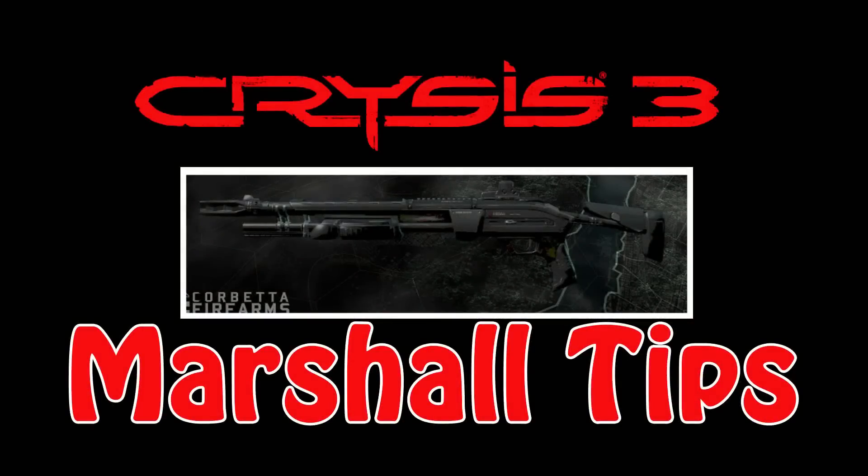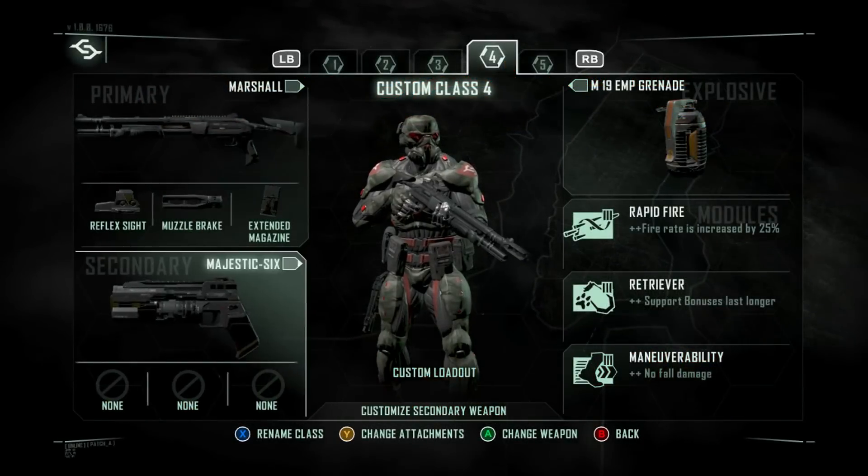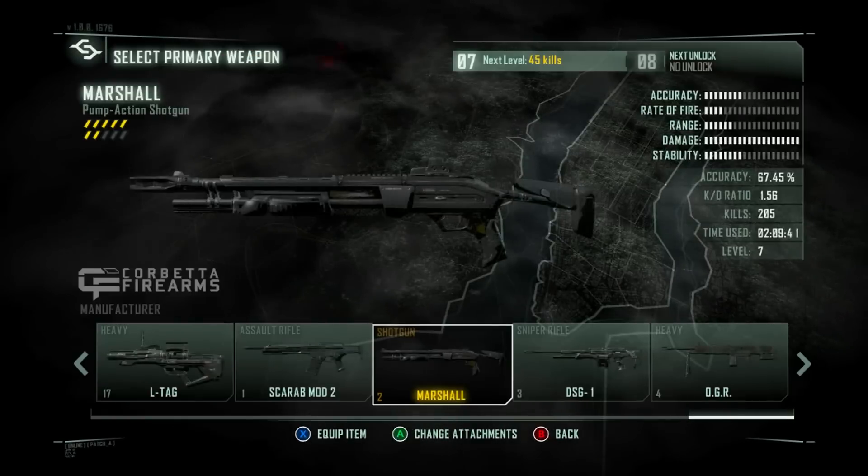Hey, I'm Meat Lemon and I'm going to be going over some tips and tricks when using the Marshall Shotgun in Crysis 3. First off, I'll show you my usual class setup for this gun. The attachments I run are the reflex sight, muzzle brake, and extended mags.